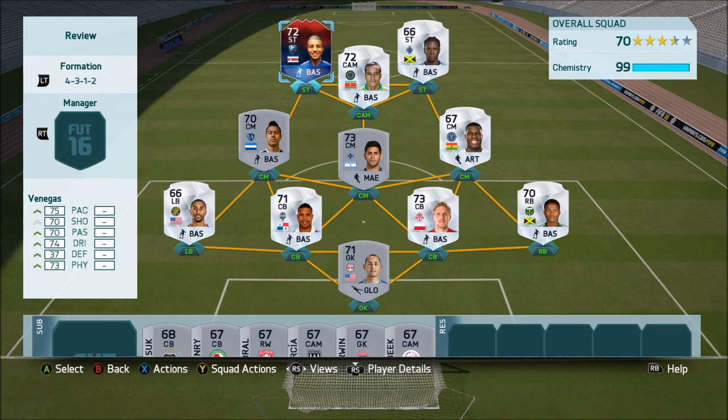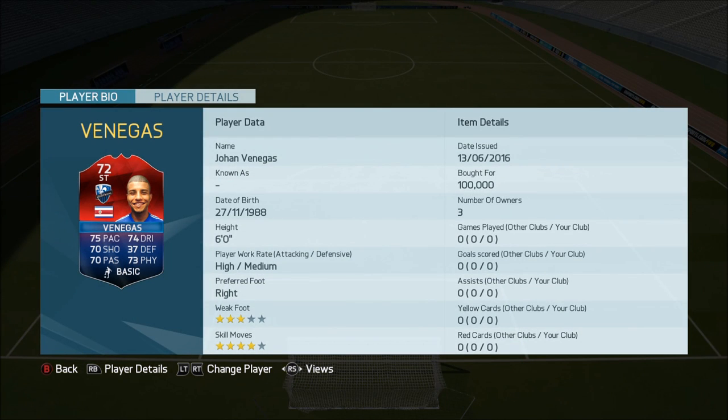If anyone hasn't checked that out, someone's probably linked it in the comments. Anyway, today we've got Johan Venegas, who is a Costa Rican player from the MLS. I don't really know a great deal about him other than what I've seen in the Copa America this year, and the fact that he is almost entirely extinct on the market. Every now and again one pops up for about 5 minutes for 100k then disappears, which is absolutely crazy, so I sniped one quickly and let's see what all the fuss is about.